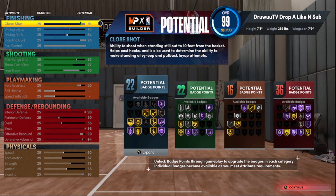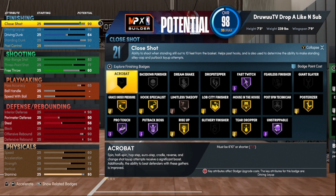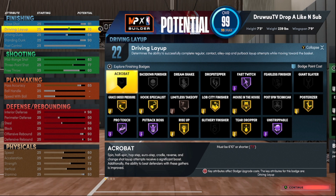It is 22/22/16 and 36 on the badge counts. With the finishing, it's very balanced — you're gonna be able to finish those close shots with a 91. You get the gold Grace Under Pressure. Once I take that down I lose that badge point, so that's why I left it there. Driving layup at a 70 because I wanted the long athlete.